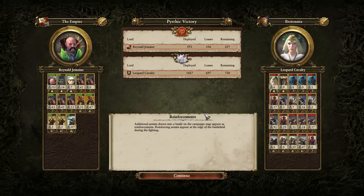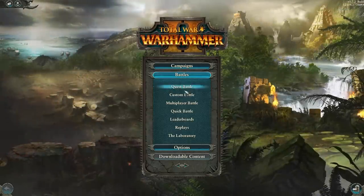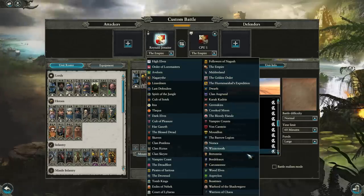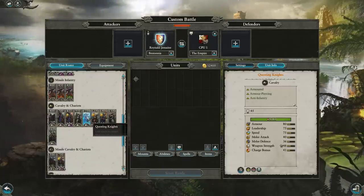If you can get a rear charge with them, have them supported, it's pretty cost-effective. They're going to give you a better AP option than Foot Squires in this matchup, so I'd maybe cut those Foot Squires and use the funds to upgrade a couple of Knights of the Realm to Questing Knights.